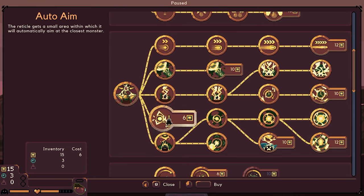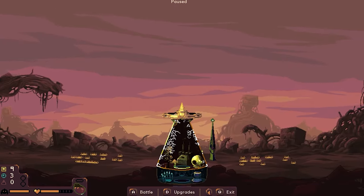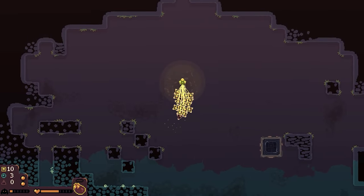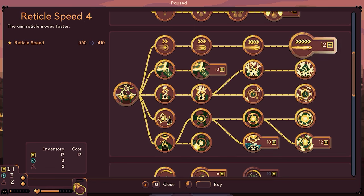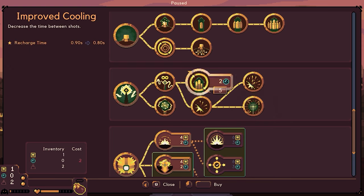The orb for more electricity — let's go ahead and do that. Then we could probably do the auto aim so it gets a small area within which we'll automatically aim at the closest enemy. Do that — and that'd be it for now. We're going to make it. We still have time, so we got this. Improve the perfectly timed shot — let's go ahead and do that one. Then we'll go ahead and increase the speed as well. Ground split — let's do that one as well. Perfect — prepare for battle, prepare for defenses.